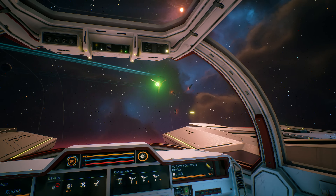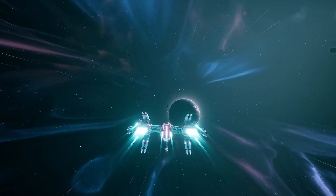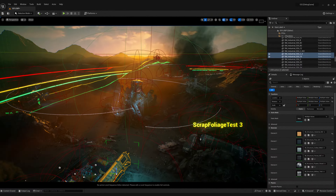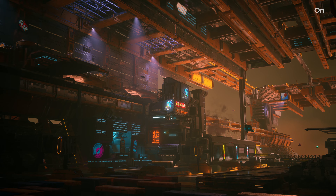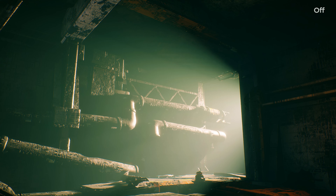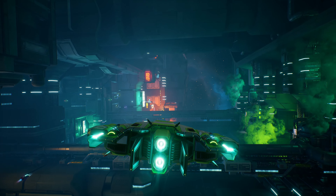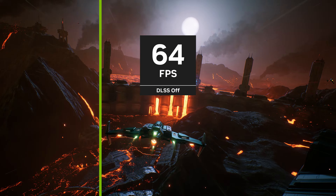Speaking of engines — today, we migrate Everspace 2 to Unreal Engine 5.3. We've undertaken this challenge to ensure we can support Everspace 2 into the future. While porting our lighting system, we discovered Lumen nicely complements our existing light maps and have made it available for PC players next to SSGI. And that's not the only GPU improvement either, as we've added new upscalers, including DLSS 3 with deep learning anti-aliasing and frame generation.